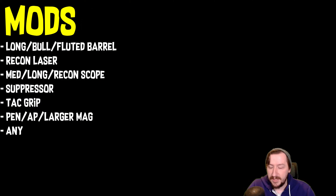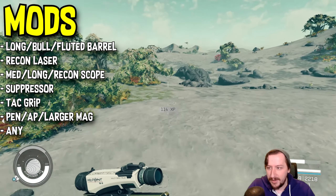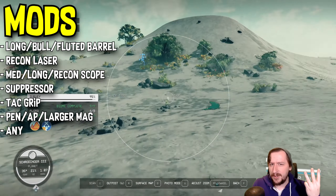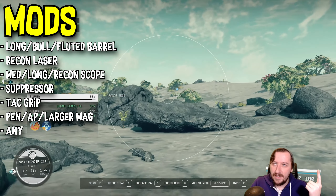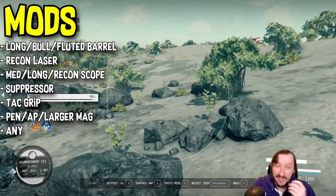For a muzzle, throw a suppressor on this. The suppressor gives you more damage via the sneak perk. You could also go with the compensator or muzzle brake, but the suppressor is the best option and it's fantastic for a sniper build. For the grip and stock, be sure to put the tactical grip on — it lowers the weapon's weight and gives you more improvements over the standard grip, so it's a straight upgrade.